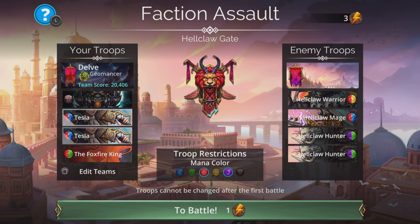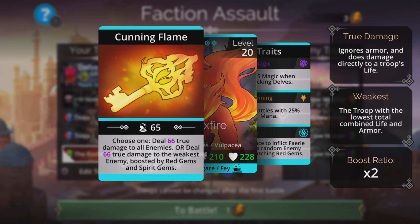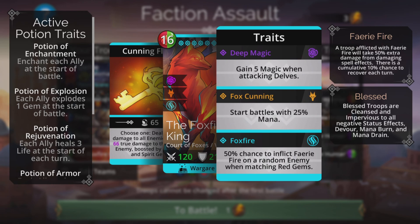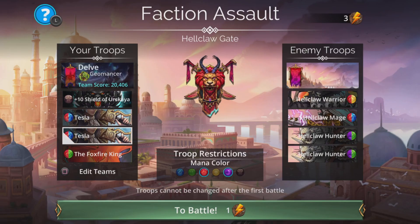I will show a couple of troops to pop in there if you don't have two times Tesla, but the Foxfire King is very good in this team as well. It does true damage to all enemies, or single target damage boosted by red gems and spirit gems. But that third trait — a 50% chance to inflict fairy fire on a random enemy when matching red gems — is really cool, especially if you're a newer player, because that damage boost from Tesla and the shield is going to be great anyway, and when you get another 50% on top of that, it's going to be absolutely nuts.